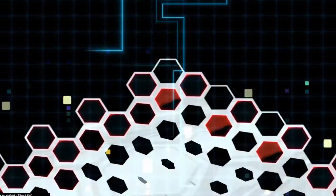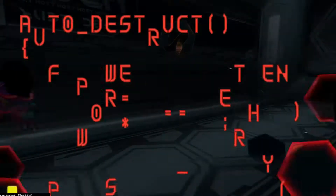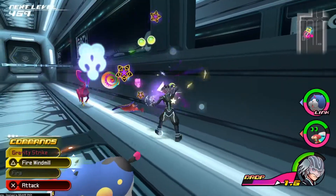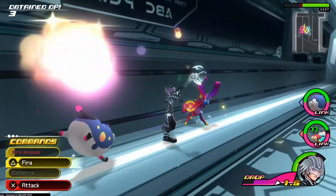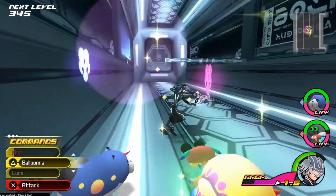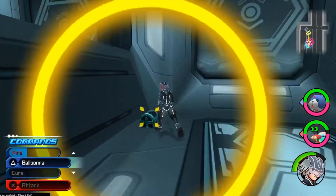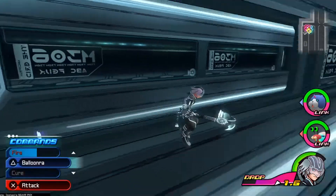I'm going to use my reality shift on that turret and get rid of it. To get some chests you have to get rid of this one because it explodes a hole in the wall right there. We'll open up this chest here — a drop me not. That will come in handy since I'm using them a lot.